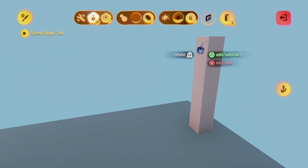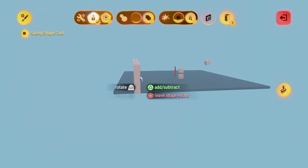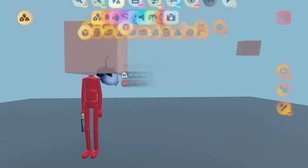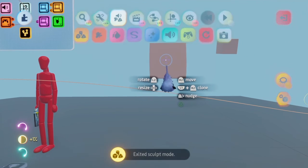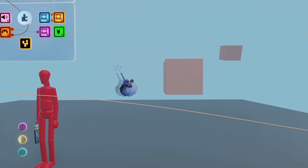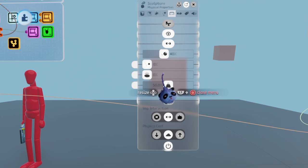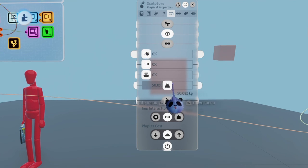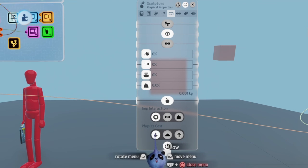This wall will be used for testing our shooting. If you can't make a wall, there are plenty in the Dreamiverse for you to choose from. Now go into sculpt mode and make a square, but don't adjust the size. After making the square, open the sculpture menu and adjust the settings: turn off collidable, move the sliders to 0, turn on ignore gravity, set imp interaction to ignore, and set physics cost to low.